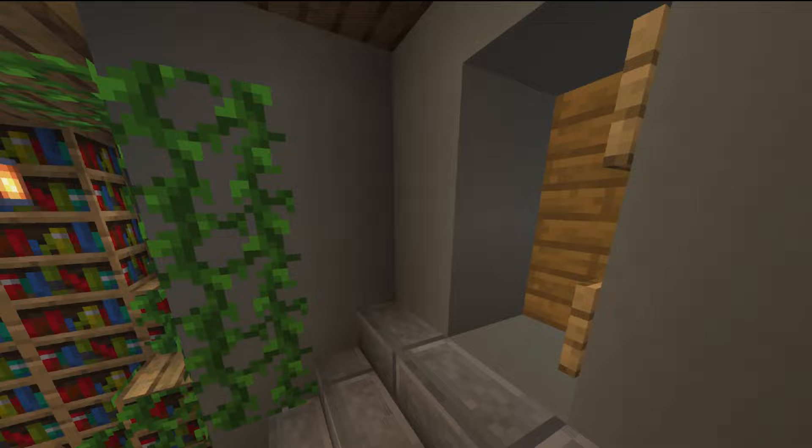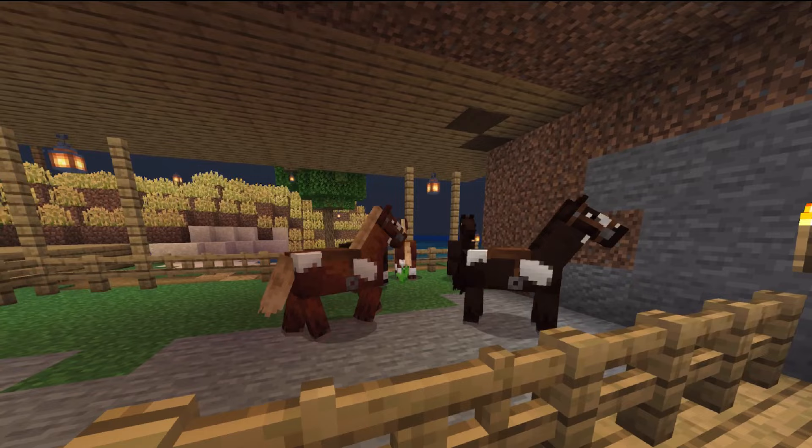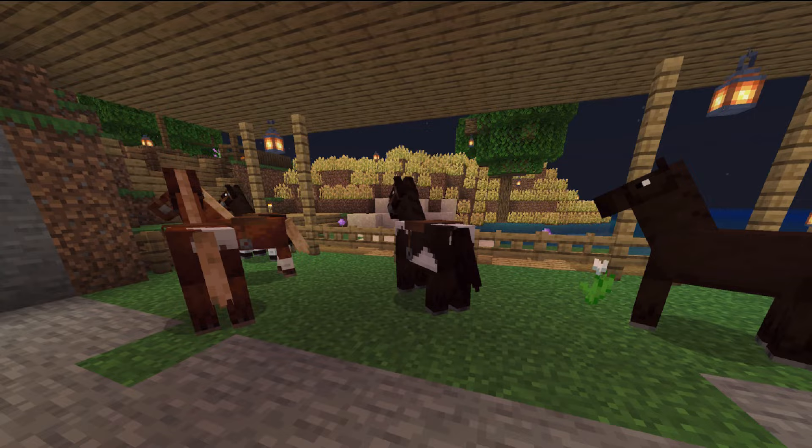As we continued to expand our base, we built this cool little place for our horses to live. It was pretty nice because — I bet you'll remember — we were learning words like eques, equitis, which means horse. We got hay and barrels for that as well. I think our horses are pretty happy in here.